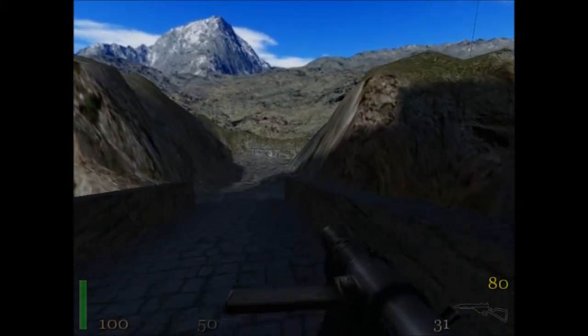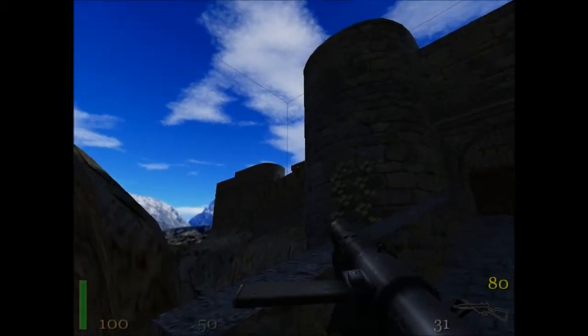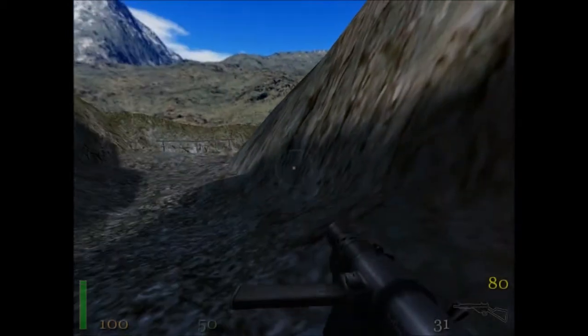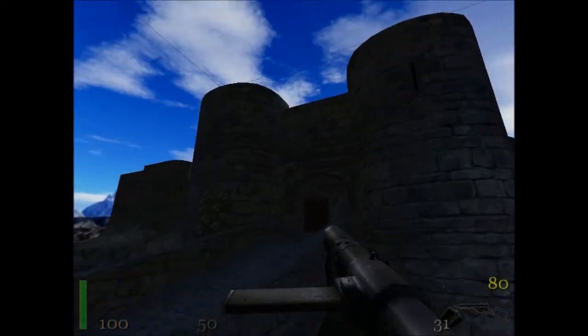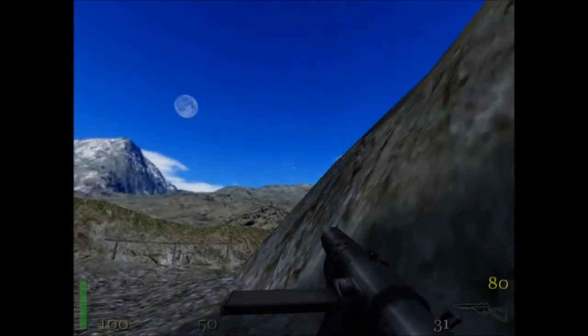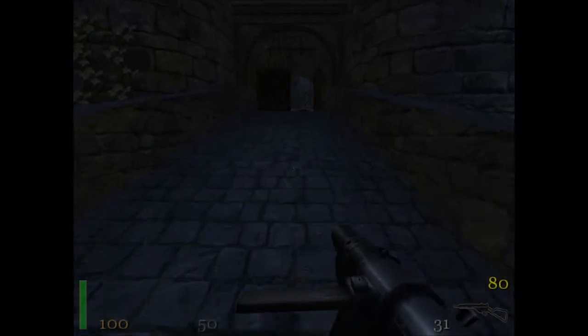Actually, hold on — before I head in there, let's just check out here. Is there anything around? Any secrets or anything? Also, just be careful that there's nobody up on the walls. Do I have binoculars? Oh yes, I do. Anything around here? It's nice scenery. I can't go that way. Can I go down there? I'll probably die if I drop or something. So it definitely looks like I'm going in here.